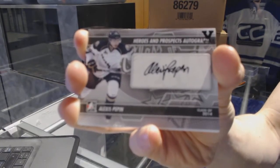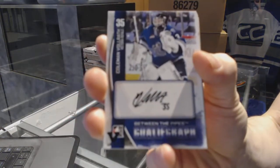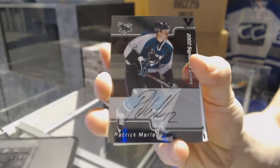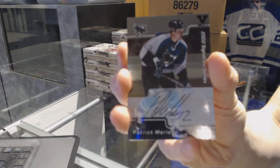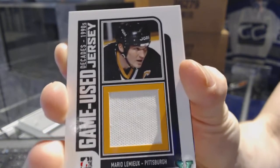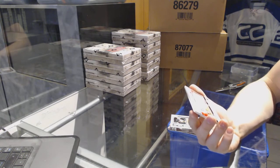We've got a Between the Pipes goalie graph for Coleman Volrath — I don't think he was drafted, but correct me if I'm wrong. We've got a 2002 Signature Series autograph for the San Jose Sharks: Patrick Marlowe. We've got an In The Game Decades 90s game-used jersey Emerald one of one for the Pittsburgh Penguins: Mario Lemieux.